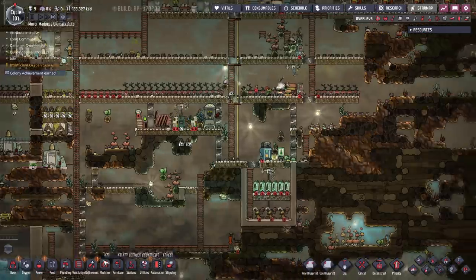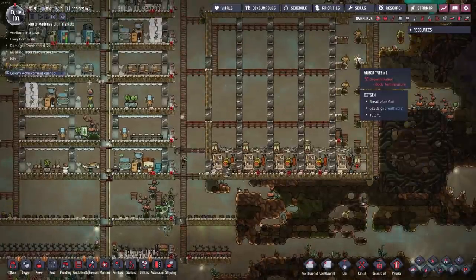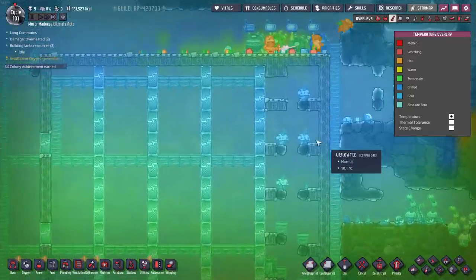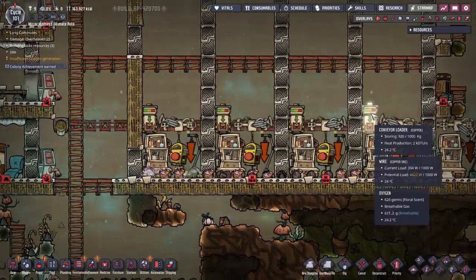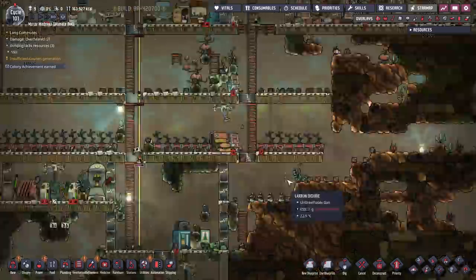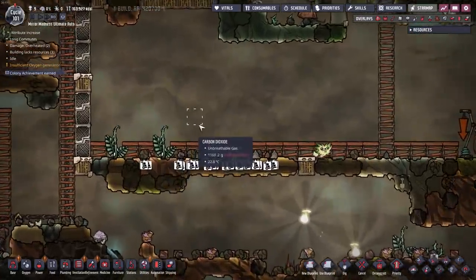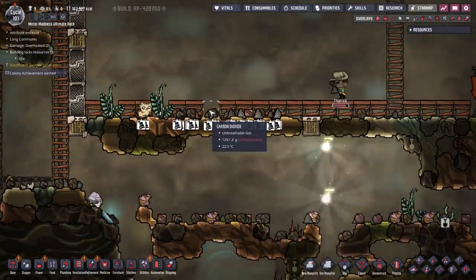I have a lot of utilities. Do I have enough heat for these plants over here? Not yet. The body temperature is still a little low. I'm trying to bring up the temperature with the kilns, but it's just not enough yet. I have a lot of stuff down here — I've been using this conveyor loader for just forever. I'm sweeping a ton of stuff, and it's all ending up right here. I have a couple of oxyferns doing a good job of converting carbon dioxide back into oxygen.